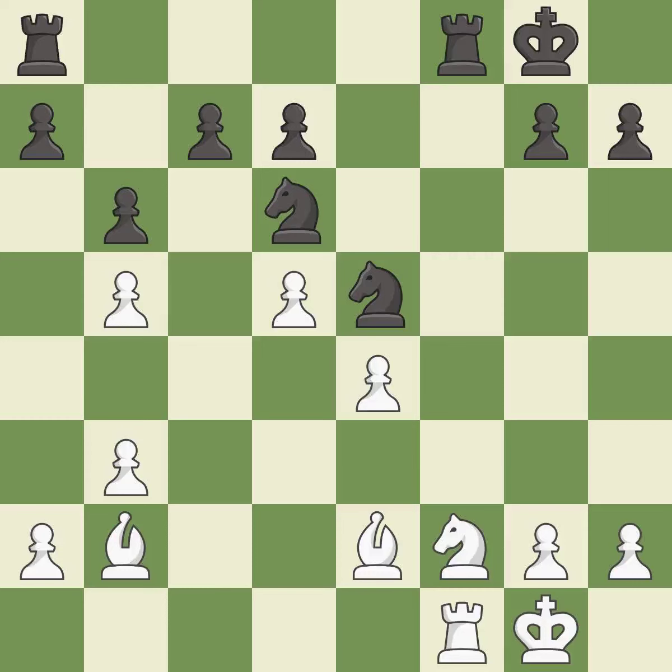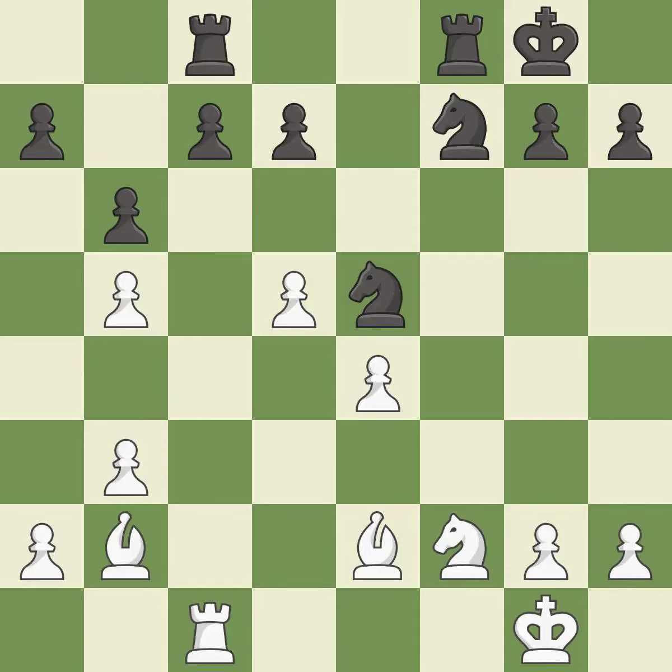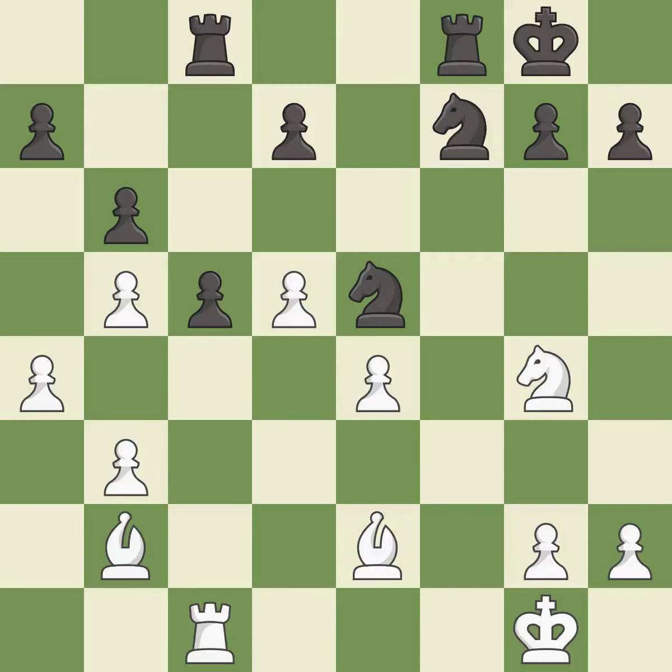This attacks a knight, winning a tempo when it moves away — it is best. This overlooks a better way to defend a knight that was under attack — it is an inaccuracy. This is not the right idea — it is an inaccuracy. This defends the attacked pawn — it is good. That's not a mistake, but it's not the best move either — it is good. The game was close to balanced, but now black is worse — it is a mistake. There was only one good move in that position — it is a miss. This ignores a better way to add a defender to a vulnerable knight — it is a miss.